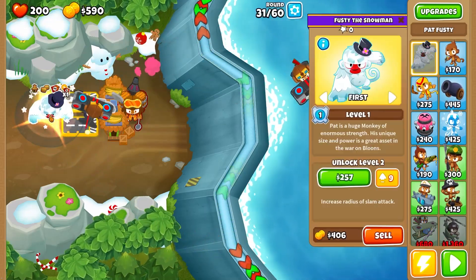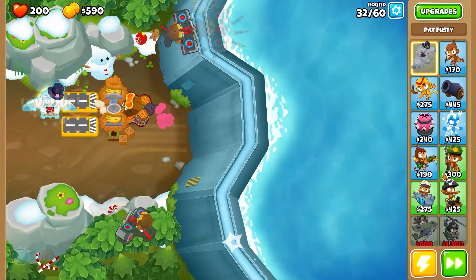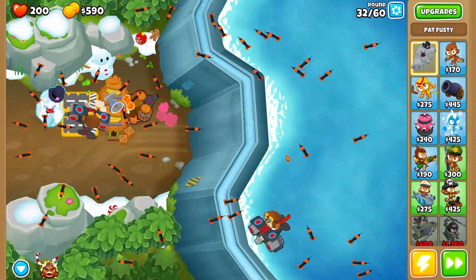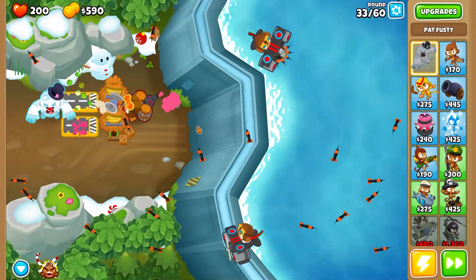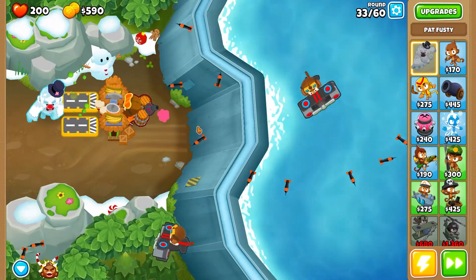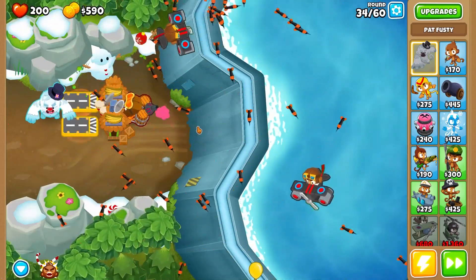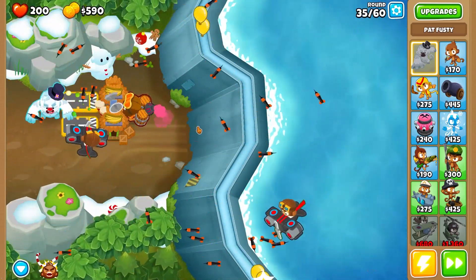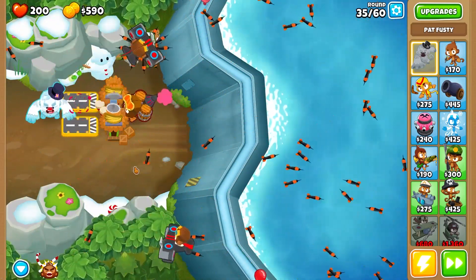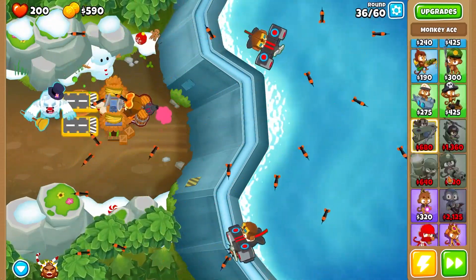I have an idea to show you guys how to beat Floor of Valerie in Deflation mode with no monkey knowledge. I was thinking of using Pat Fusty — because his ability increases all those towers by plus one layer, which is actually a good idea. Especially in round 60 against the BFB, so you won't lose round 60. Pat Fusty buffs those towers plus one layer — that's a really good idea.